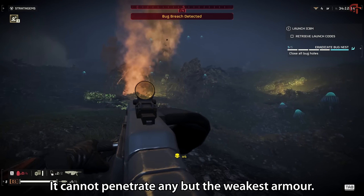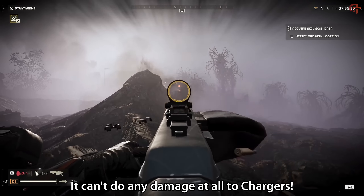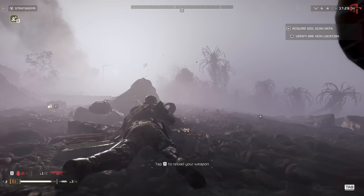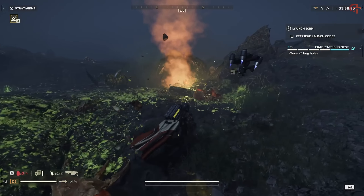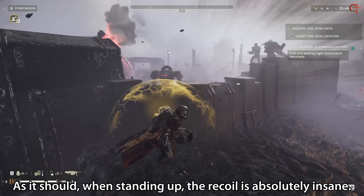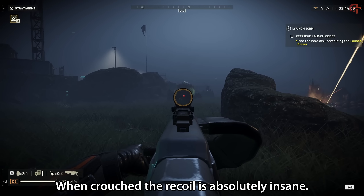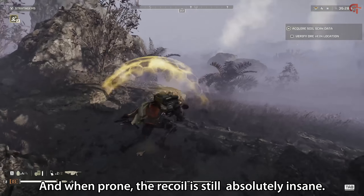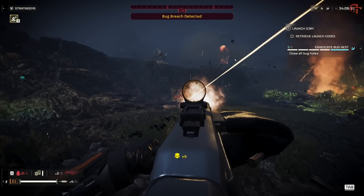It cannot penetrate any but the weakest armour. It can't get through devastator shields. It can't do any damage at all to chargers — which I understand of a machine gun, even an LMG, but a heavy machine gun? Surely it should have some armour penetration. And even if you think it shouldn't, there are still many more things wrong with this gun. When standing up, the recoil is absolutely insane. When crouched, the recoil is absolutely insane. And when prone, the recoil is still absolutely insane.